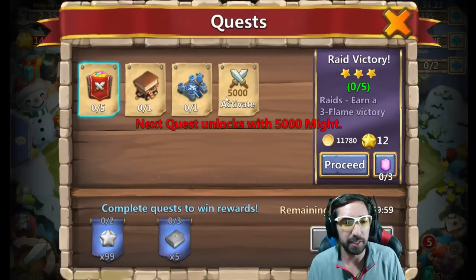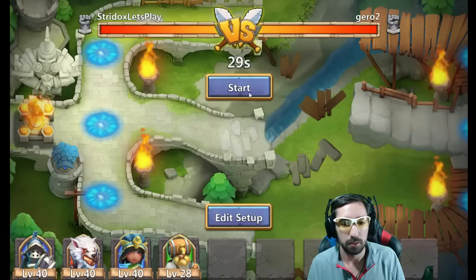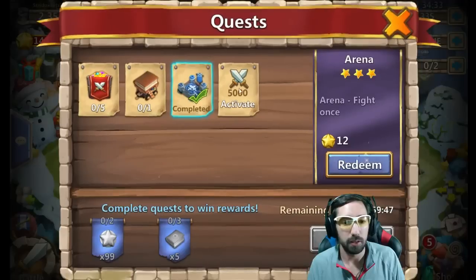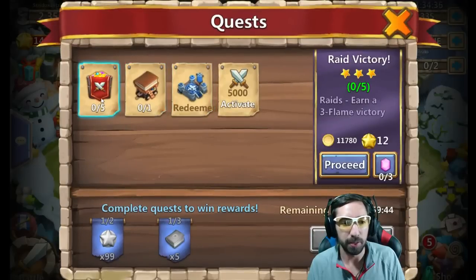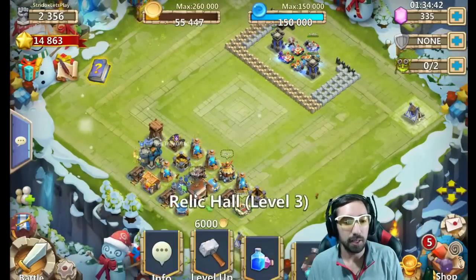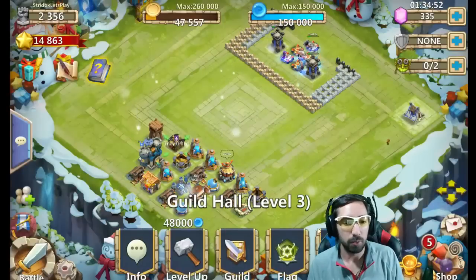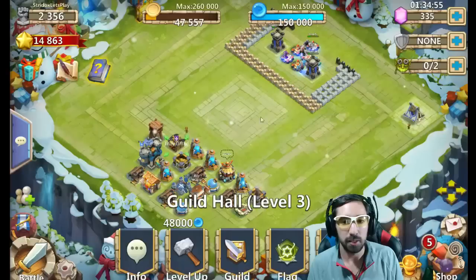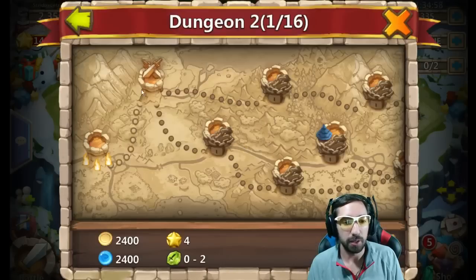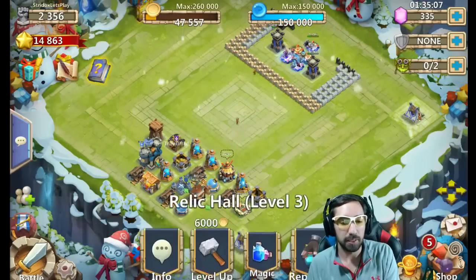Let's take a look at the quest board here. Oh my gosh — arena fight. Thank gosh I didn't do that last one. Get some Honor Badges here. Use a spell and three flame — oh my goodness, that's going to take forever guys. Forever and a day. Let's take a look at the magic. What kind of level up? Upgrade this one — need level four. Might as well do that. We are... what's today, Friday? I don't think torch battle was today — no, it's not. Let's go ahead and do some dungeons guys.